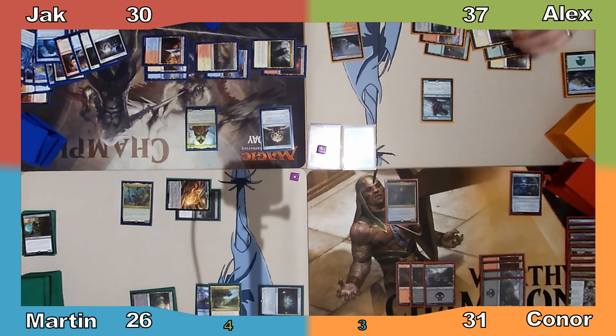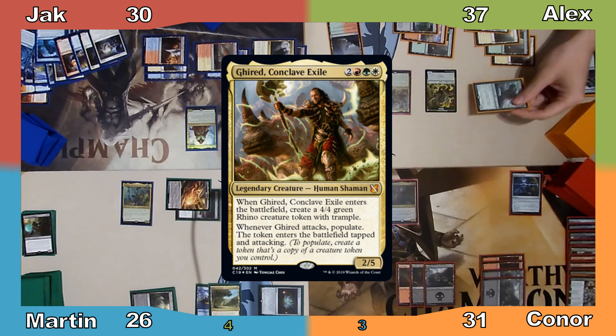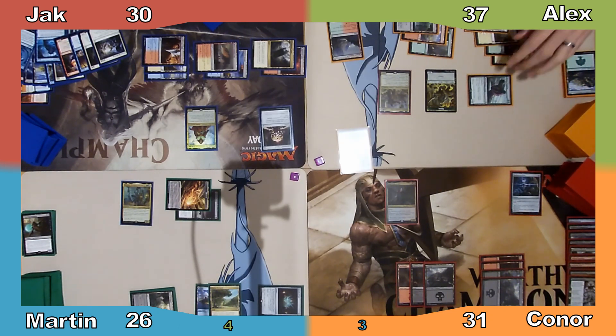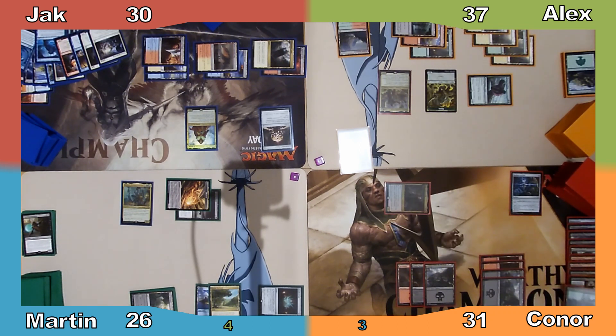Alex plays Rogue's Passage and recasts his commander, makes a Rhino token, moves to combat, and attacks me with his snake. I don't block it, taking 2 damage, and Alex draws a card. He then ends his turn, and Connor discards and draws thanks to his commander.